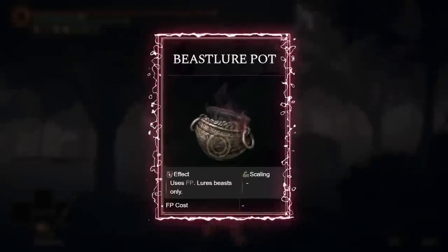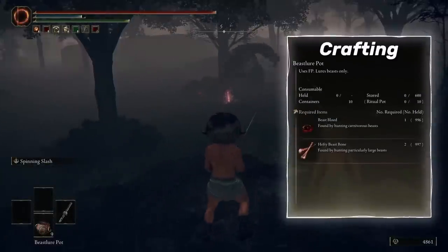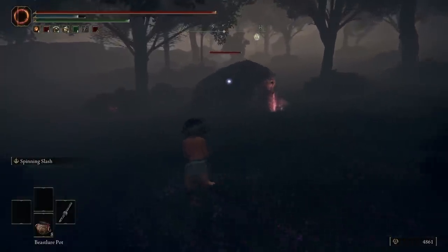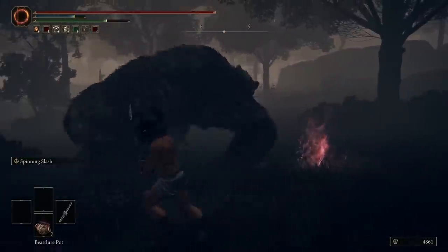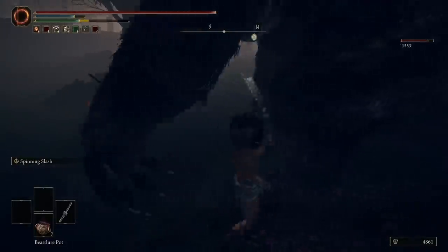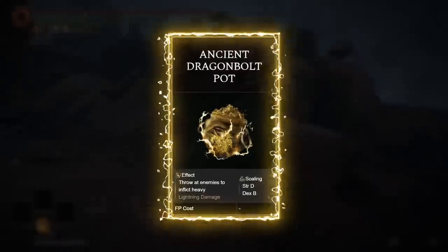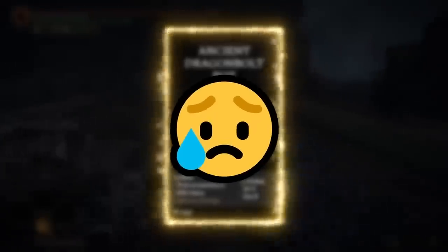The Beast Lure Pot does exactly what you'd guess — it lures beasts. Unlike the past few pot items, this one actually has a use since it's quite effective against rune bears, and if you're like me you absolutely need these for rune bears. Still only C tier though, because that is a very niche use.